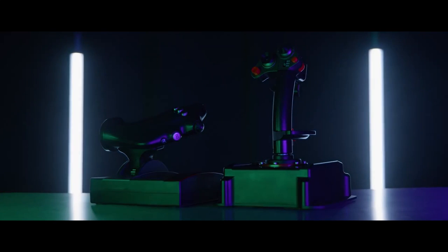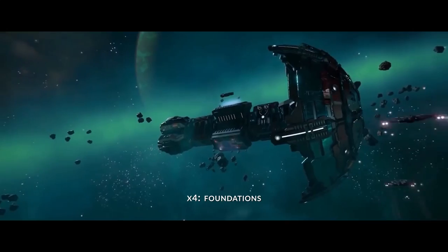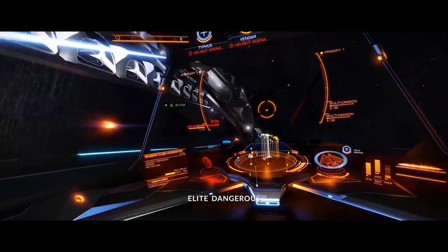The Raptor Mach 1 stick has just enough buttons and hats accessible to the fingers and thumb. Two of the triggers even have a safety lock feature, so you don't end up kicked off the squad for accidental friendly fire.